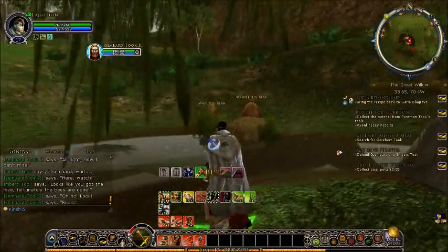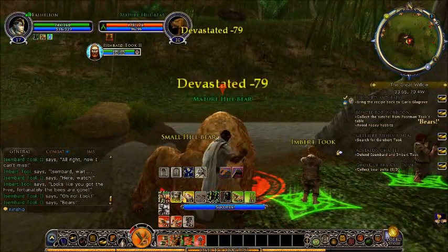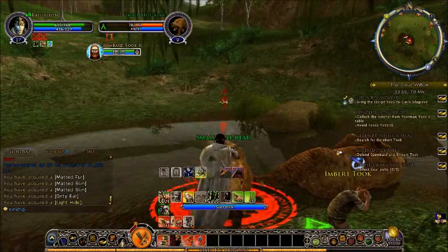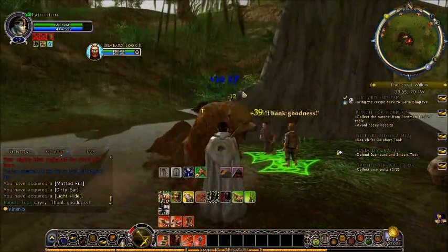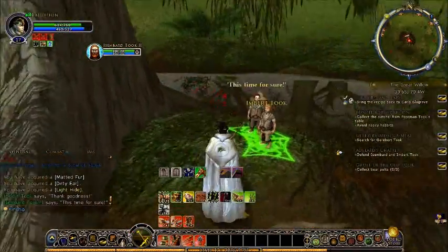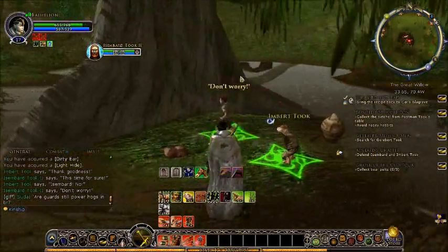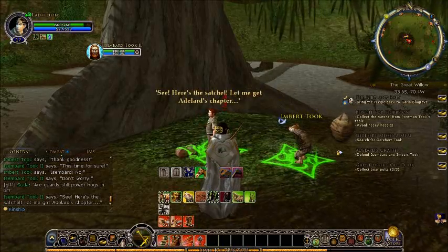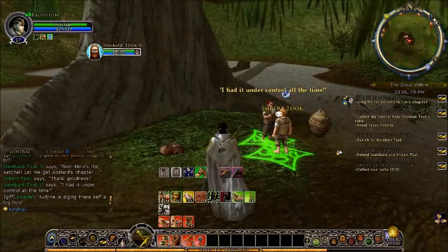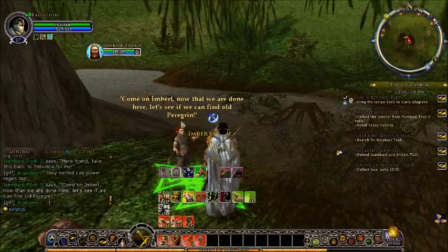Oh no, look — they are so stupid it's not even funny. Why am I even protecting them? I'm gonna get killed. They sit there, they can't even whack it with their fists. Isenbard Took is smart; it's just Isenbard who's completely stupid. He finally got the satchel — I had it under control the whole time. Here, take this back to Provincia.